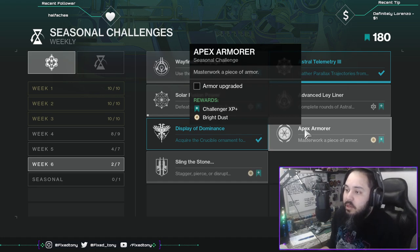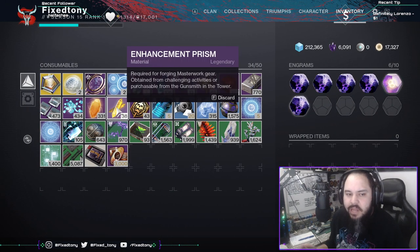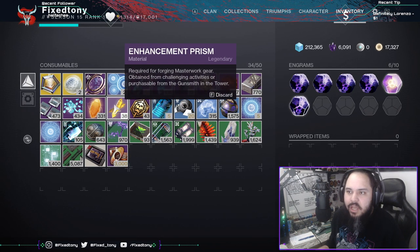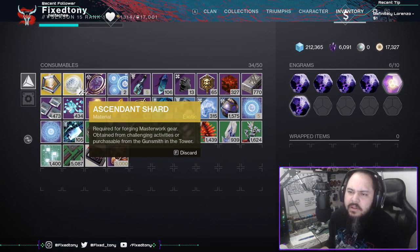Apex Armor: Masterwork a piece of armor. Unfortunately this does not work retroactively because I've already done that like three times this season. If you don't have any materials, just do a bunch of Nightfalls — you don't have to do the high-level ones, just the Hero version. You'll get enough enhancement prisms, and with around 50 you can buy an ascendant shard from the vendor. It costs 10 enhancement prisms, 50,000 glimmer, and about 100 legendary shards — not that expensive.